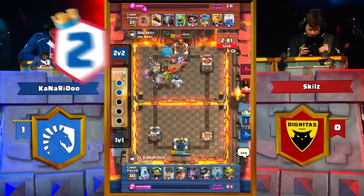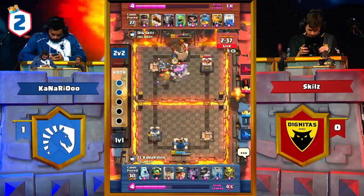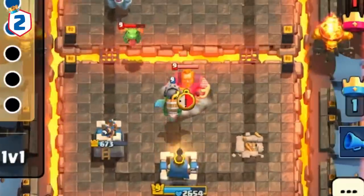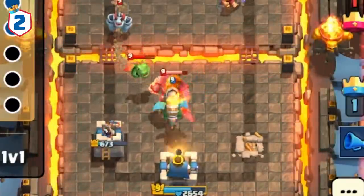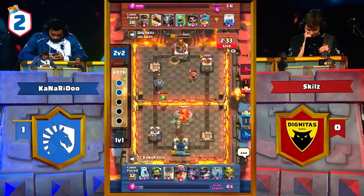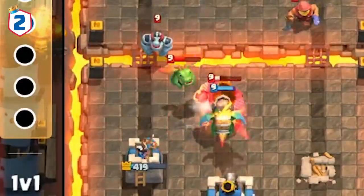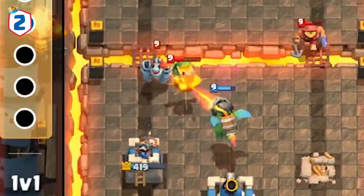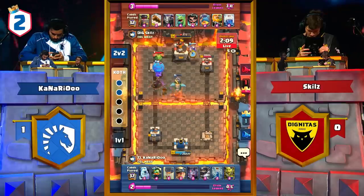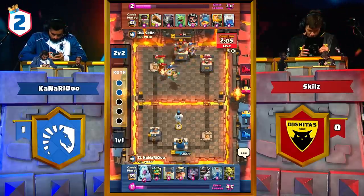The next play is between Canario of Team Liquid against Skills of Dignitas, where both players are so close to taking out each other's towers. Skills plays a royal giant in Canario's pocket and only needs two hits to put Canario in lightning range — against most players, this would be the end of the match. Canario however is not most players, and he places the most perfect zap that allows his Inferno dragon to incinerate the royal giant and deny that second hit. A super close match, but Canario is able to take the victory thanks to his clutch zap plays.